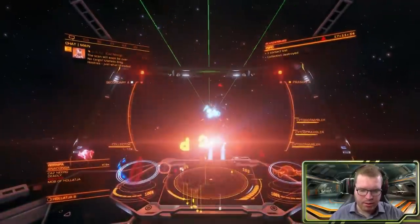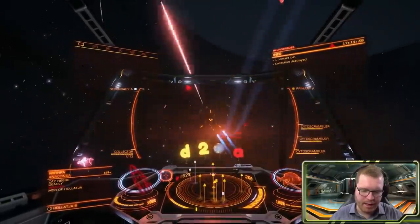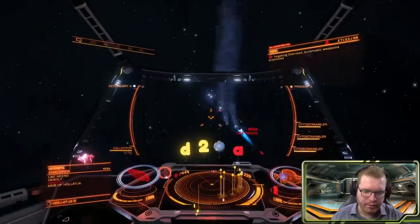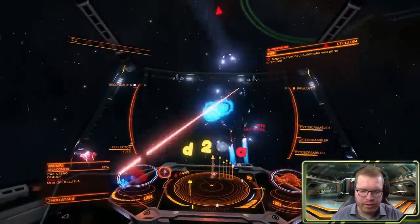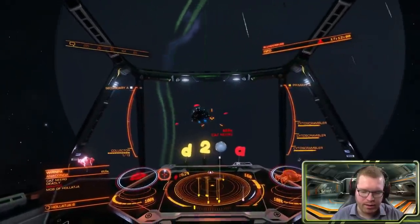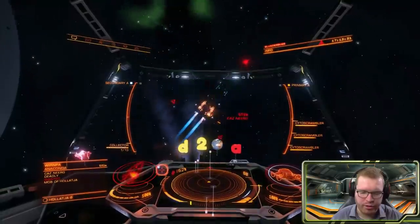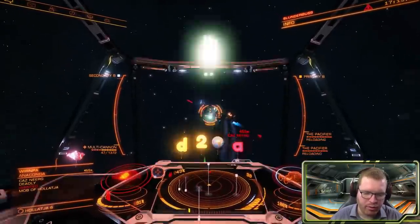He's boosting immediately, so we're going to try to stay behind him for as much time as we can. He's slightly outside our range now — we have extremely short range on these weapons, that's the only downside. We're going to keep trying to stay out of his line of fire and work our way in closer to him. We'll just slowly grind down his shields. If we begin to take fire, just boost away and get back behind him again. As soon as his shields go down, we'll switch over to the multicannons and the pacifiers and begin working on his hull.